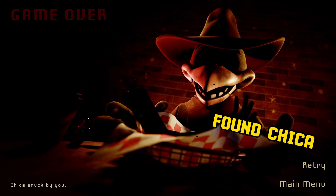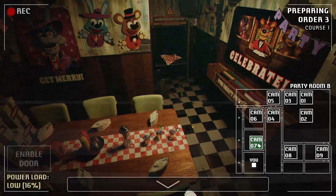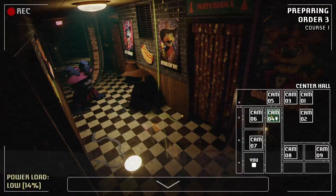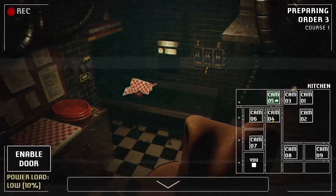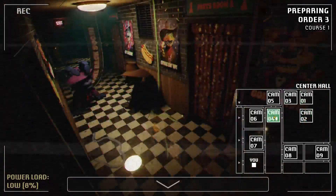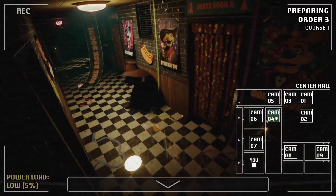Found Chica — she got me. Alright, so we're picking up right where we left off; it's Chica and Bonnie. Let's keep them in our sights. You two do not move; stay there until I get my food. Party room A and B are done — I just need to get my food to the office. Why are you still not moving, Freddy? Is he just decoration? Is he not gonna move at all?